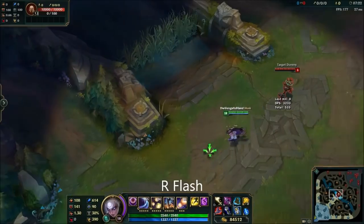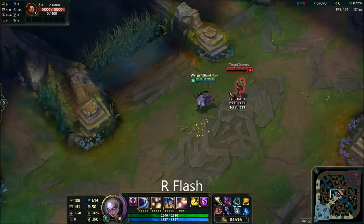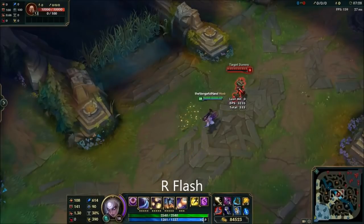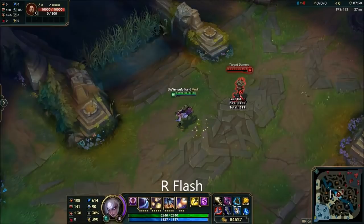Onto the more advanced stuff. You may be wondering, can I R flash? Well, no, not really. If you hit R on a target and then flash mid-dash, you just completely cancel the damage. However, there is a way you can sort of do an R flash. I call it the ASDF combo — a skillshot dash flash combo. With Diana, this involves throwing your Q, using your R, and then immediately flashing. You'll actually use your Q and R from the position you flash to.